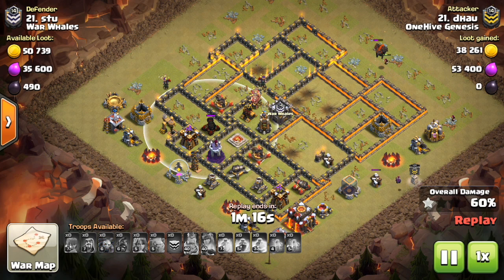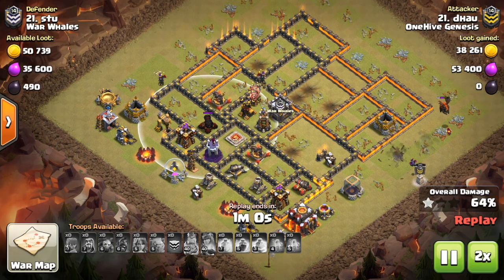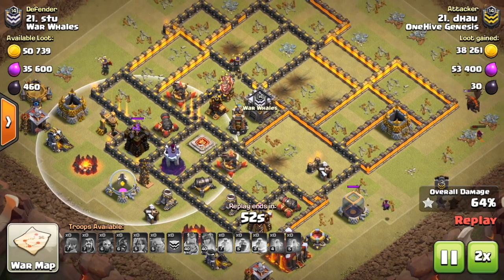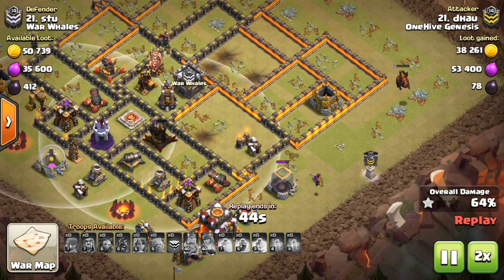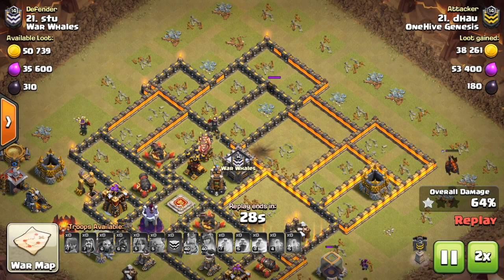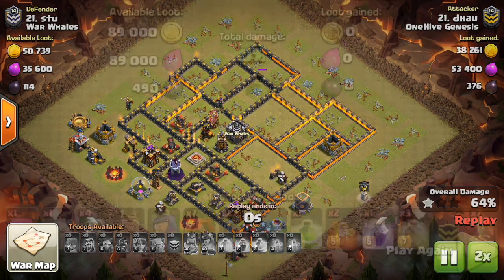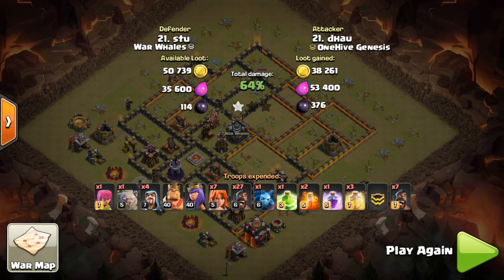One more thing to note: the compartments are set up to make a Queen Charge difficult — these skinny compartments each contain roughly two buildings, and there are quite a few of them. What these do is make Queen Charges very difficult if arranged in these matrix-type setups. If you keep point defense somewhat spread out, the Queen will often be targeted by point defense she can't reach. Look to have smaller compartments and a more compact base with no big windy compartments the Queen can just walk through with her healers. This base did very well against the Kill Squad-based attack.